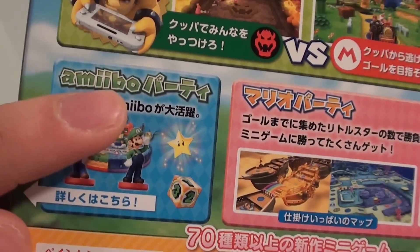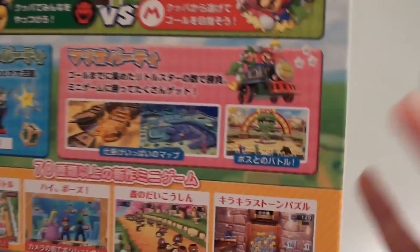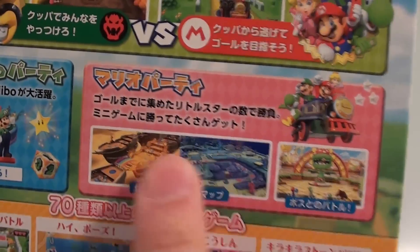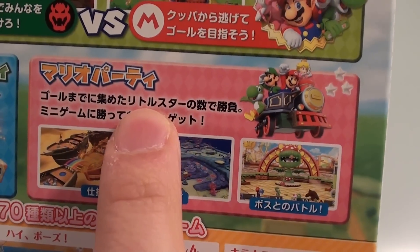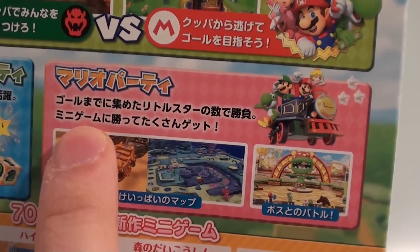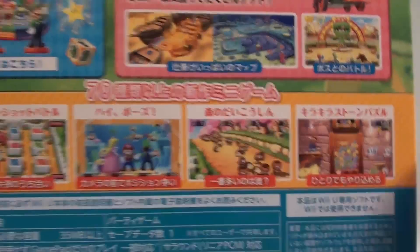You can have up to five people playing if you're in the Koopa Party mode. Amiibo Party — this is explained here, it's got an arrow saying explain on the side. And Mario Party — this is just the normal Mario Party mode. Get to the goal, collect little stars as you go about the game. There are mini-games as well, and at the bottom it says over 70 new types of mini-game.